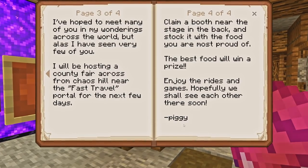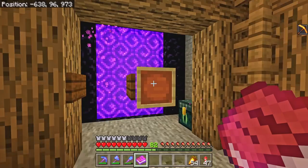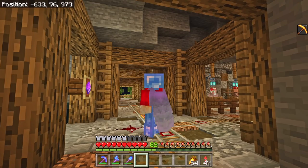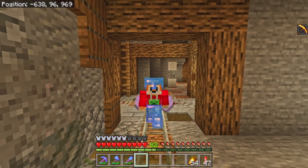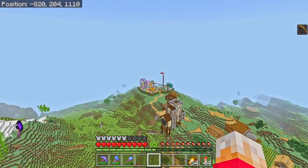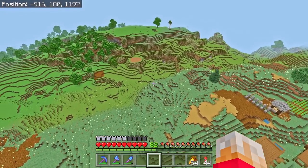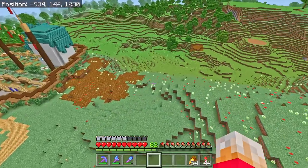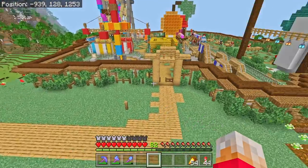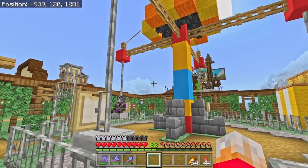I don't know who's done this or why, but I do find it mildly frustrating that someone's come along and wrecked my stuff, even if my stuff is just the one-wide netherrack bridge. I've noticed I've received some sort of floating message in front of my portal. Come one, come all to the Truly Bedrock County Fair located across from Chaos Hill. This I believe is an invitation from Mr. Pigglesworth about going to the fair. However, I believe the event has already passed - I think I might have missed it.